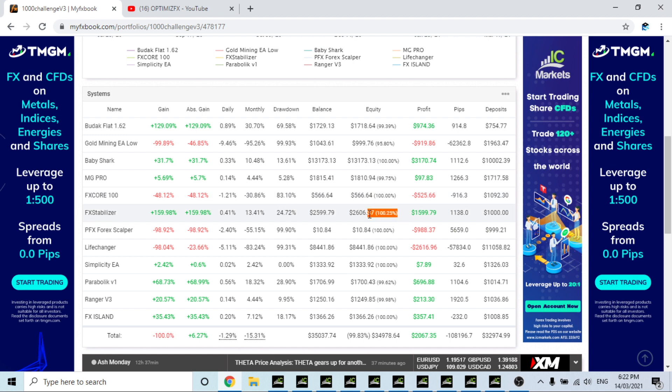FX Stabilizer currently has an equity of 2,606 dollars and is currently up in open trades. PFX blew its account — Euro Pound I believe blew it — but it went extremely well and was definitely a game changer. If you can mitigate those big losses early, it's a good EA to have in your arsenal on a risky account. FX Stabilizer can be your low-risk account, and PFX your high-risk account, potentially alongside other EAs.